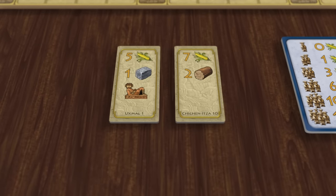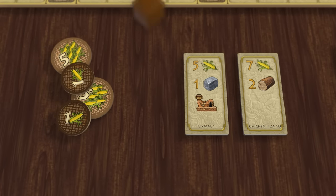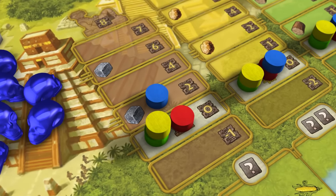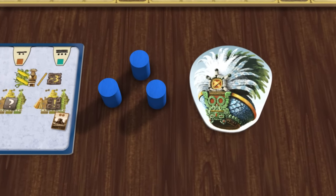Then take the bonuses shown on the tiles. For example, if I choose these 2 tiles, I start the game with 12 corn, 2 wood, 1 stone, and I move my marker on the brown temple one space upwards. And finally choose a start player and give them the starting player marker.